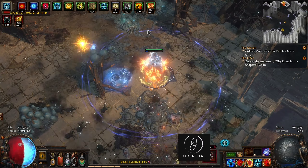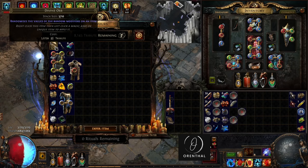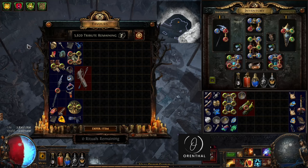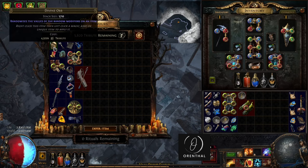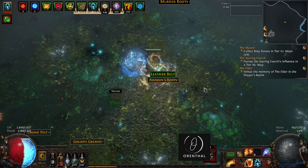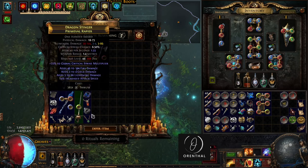At the start of the League, I used my usual strategy of full ritual spec on the Atlas, combined with shrines and strongboxes. Ritual has a huge variety of items it can give you, many of which are valuable early on in the League, including just raw currency, expensive fractures, synthesized bases, uniques, high-level gems, and much more.